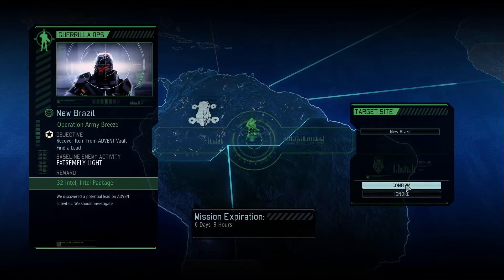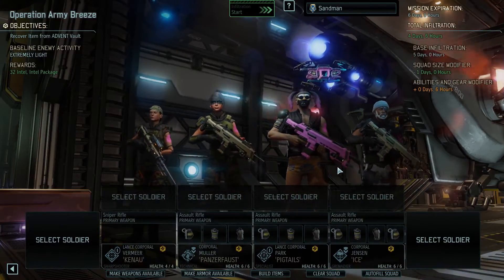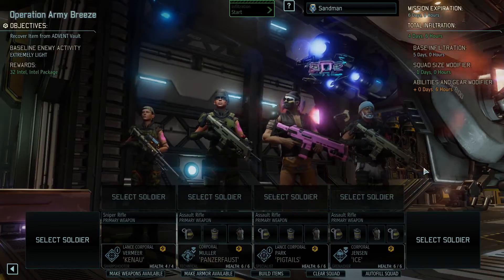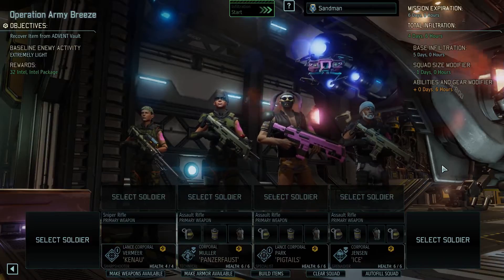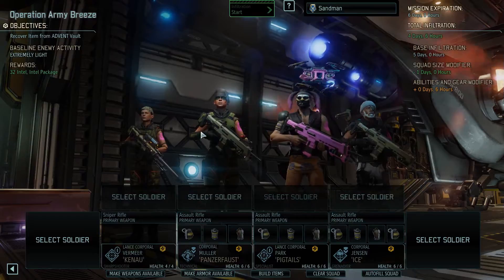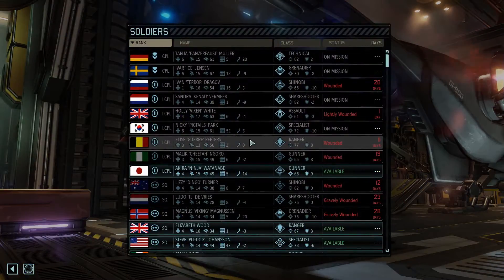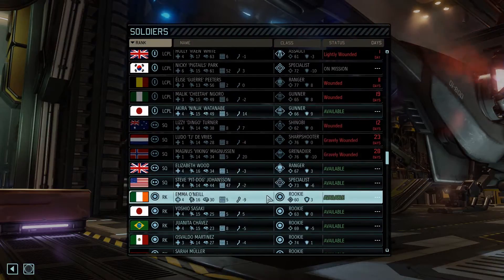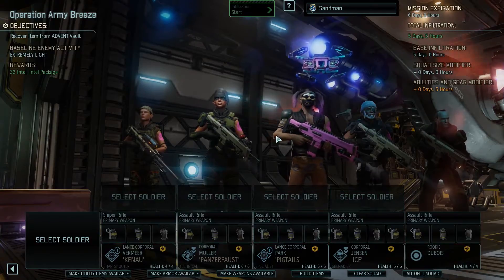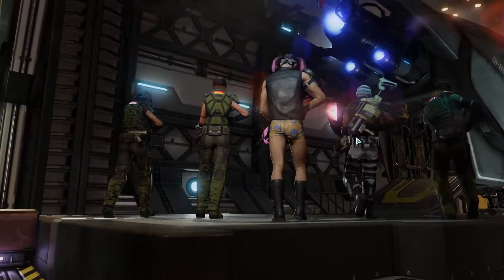32 Intel - Intel package, that sounds fine to me. Yes, we'll go with whatever team, send in four days. I guess we should bring a rookie - we've got a specialist, we've got a sniper, got an assault. Technical and a grenade deer - so basically we've got explosives and lots of stuff happening here. We get an advent vault item. We better bring a rookie - rookies are good. David Dubois, you're it buddy, there we go, you're coming.